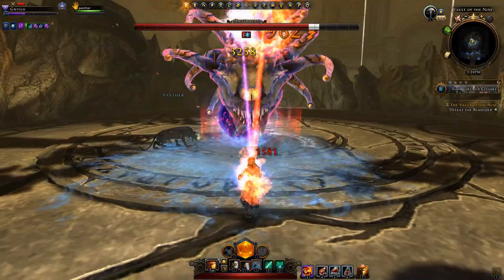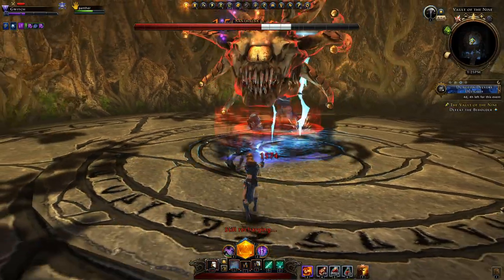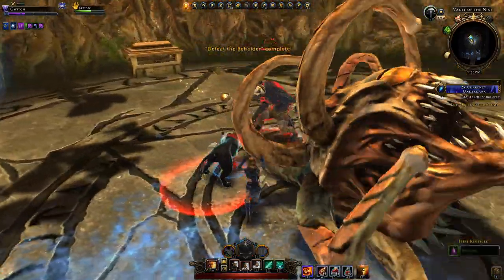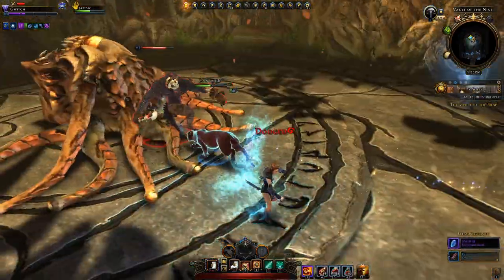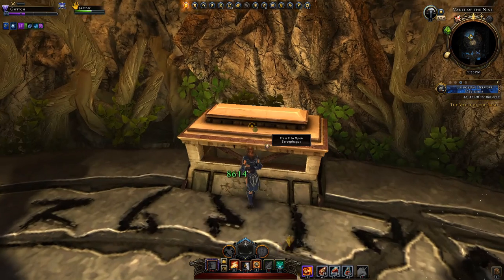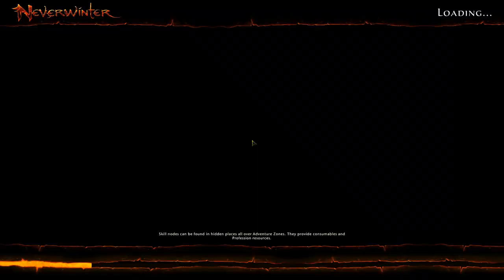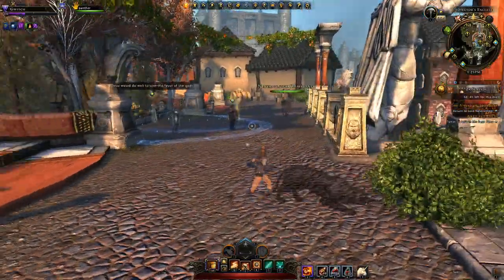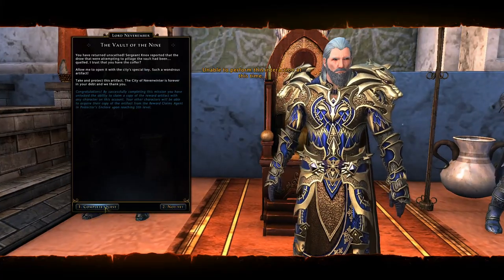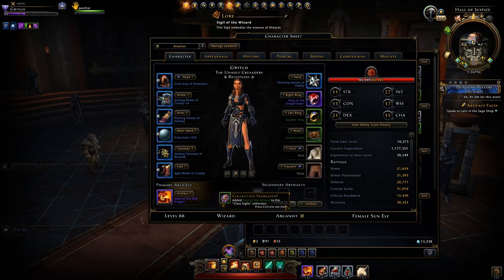We enter and fight the beholder, making sure to dodge his attacks. Using AoE powers, I don't deal huge damage but it's sufficient. My daily power and ice knife finish him off. We get a nice shard of empowerment as a reward, and here's the large chest — a sarcophagus which we open to obtain the locked artifact coffer. Now we just have to head back to Protector's Enclave.